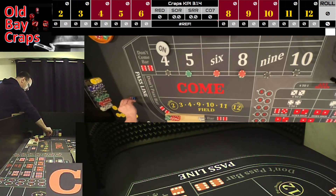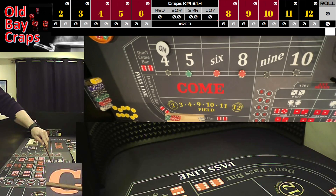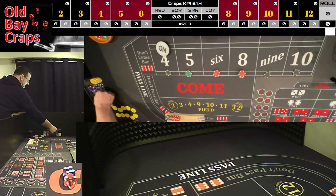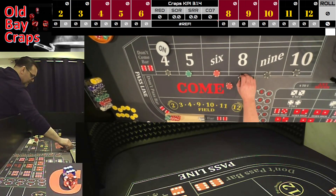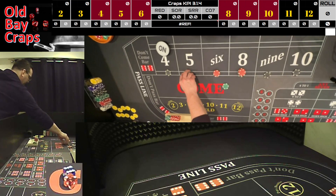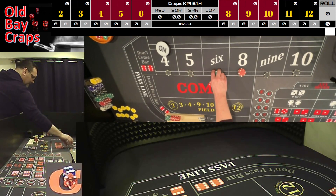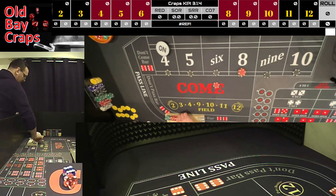Taking the nine up to $100 and the five up to $75. Now going to the four-two, four-two, pitch it up so we have a two-three, two-three. Dice out and we have a six-two, easy eight. We have $90 on it, going to win $105. Take the eight to $120, take the five to $100, and take the six to $120.